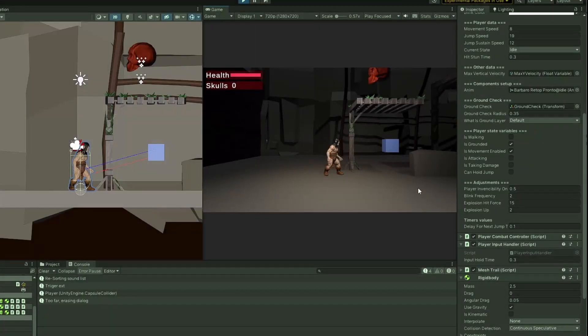I then decided to refine the player movement. I added a very small variable jump to give the player a false sense of control. I can change the jump height later, but for now I'm quite happy with the current values.